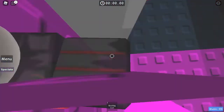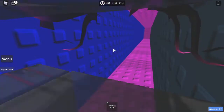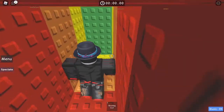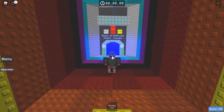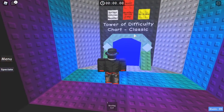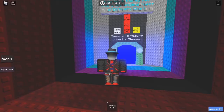You come over here, in between this pinky bit right here, and you just follow it through — all the way through, head right, and you fall down. Here is the classic version! Nice work finding this — this is the original Tower of Difficulty Chart, and as you can see it says classic.